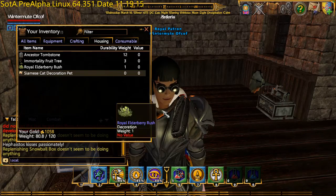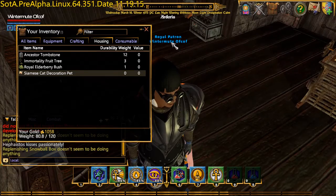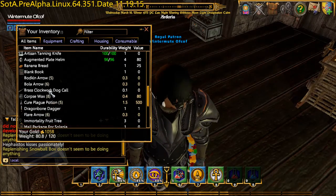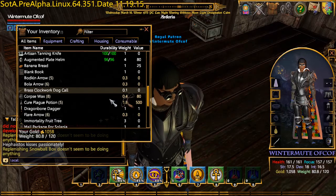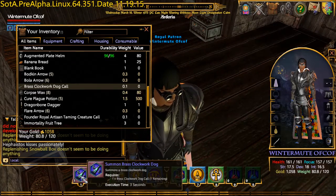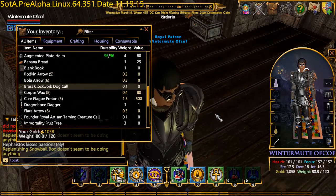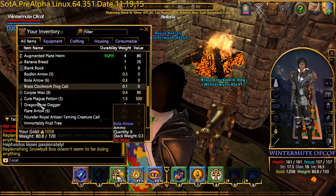At the level I'm at, I have a full set of Clockwork Pets and a full set of live pets which I can place in my house. I also have - if I find it in my inventory - I'm carrying a load of crap around just in case I wanted to demonstrate it. I've got a Brass Clockwork Dog Call. So if I fire him up... now I've got two. I've got two Brass Clockwork Dogs.